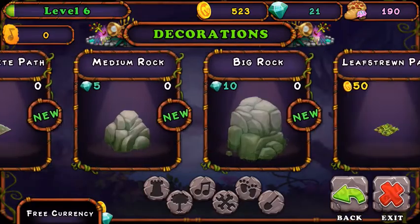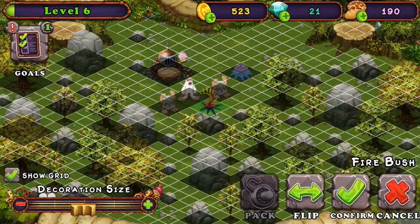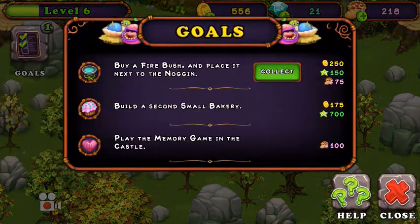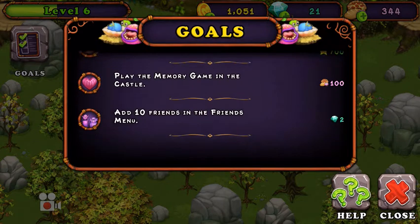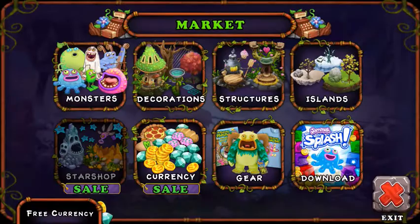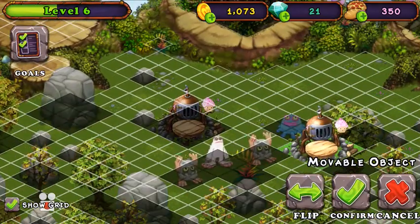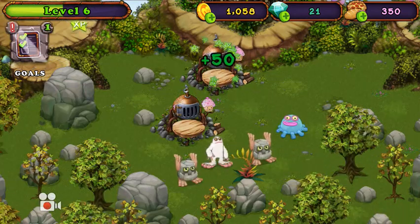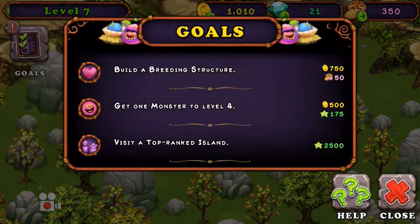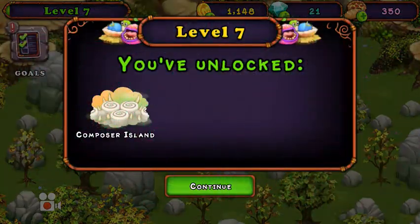First, let's buy a firebush and place it next to the Noggin. Build a second small bakery. There we go — okay, Level 7.